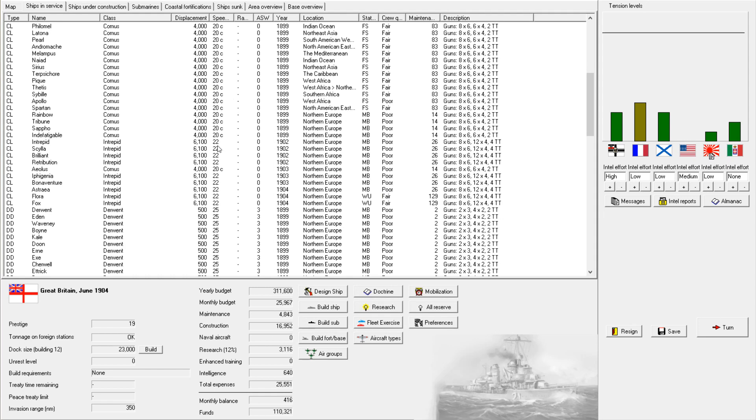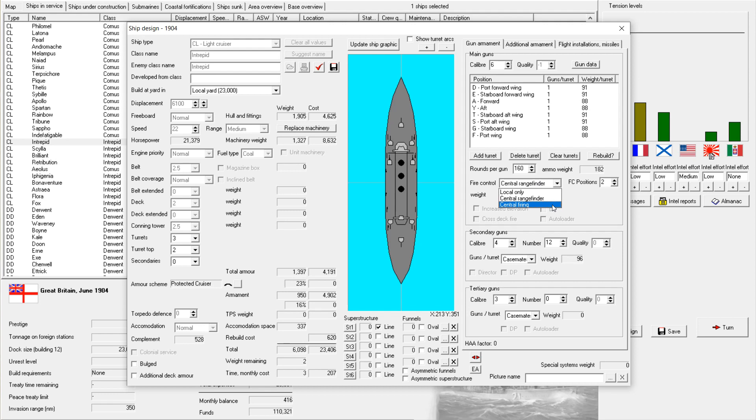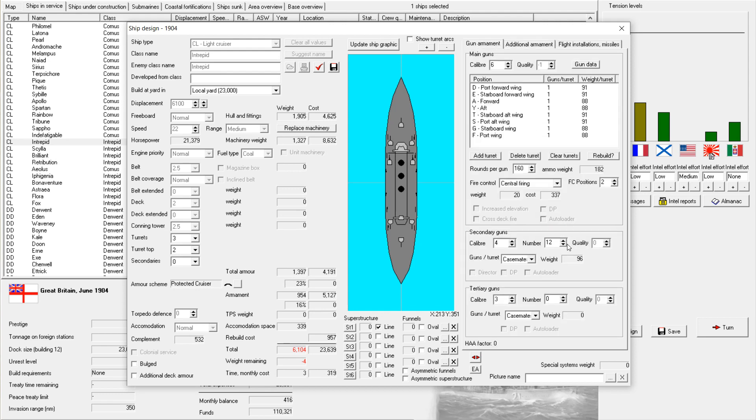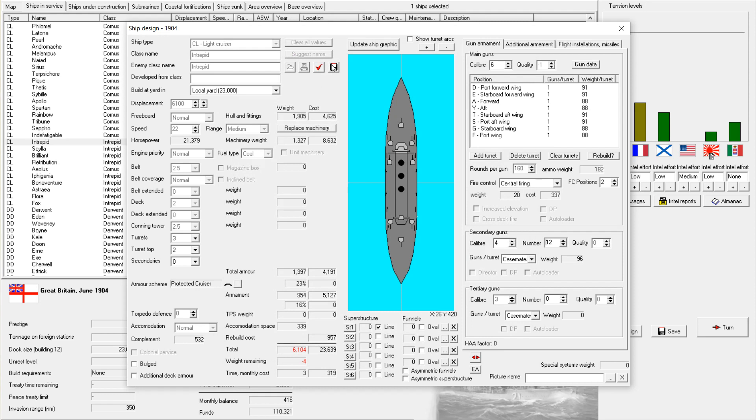We should also start looking at updating our Intrepid class, because I could certainly use better fire control. That might be just a little bit too heavy — it puts me a hair over my weight budget. But all that really does is slightly reduce reserve buoyancy, and the improved firepower is more important. For later upgrades, we can always start reducing the number of secondary guns if necessary.